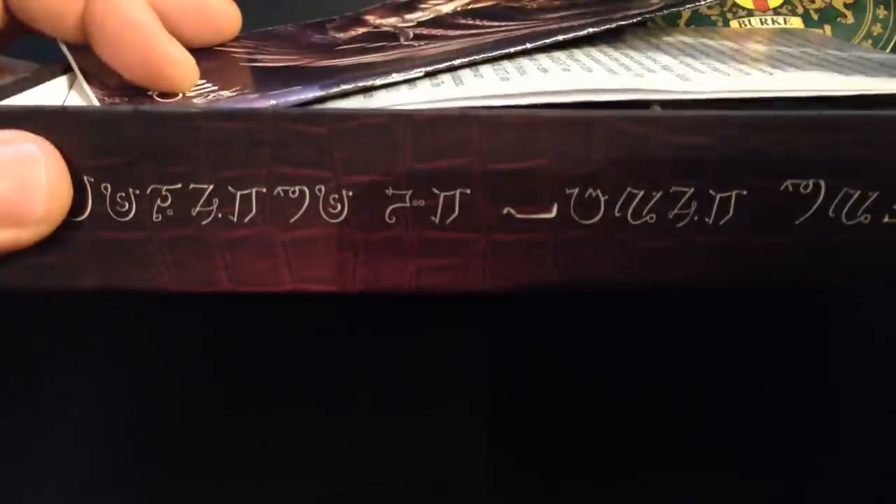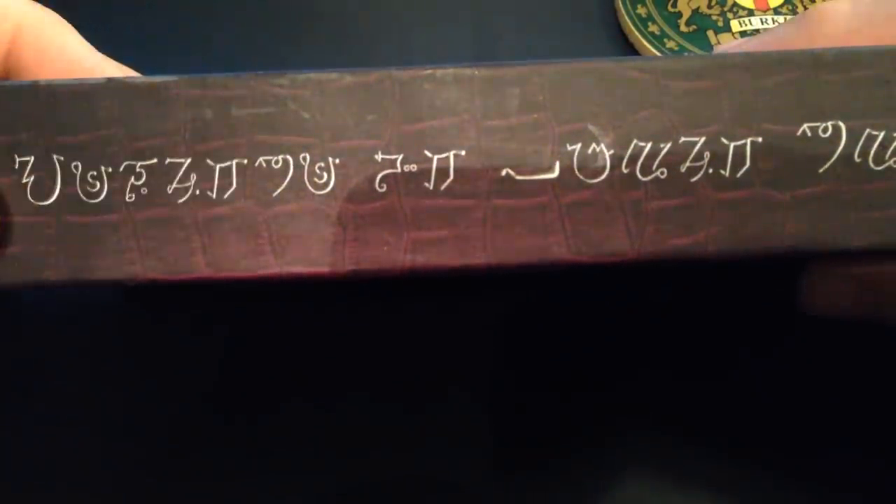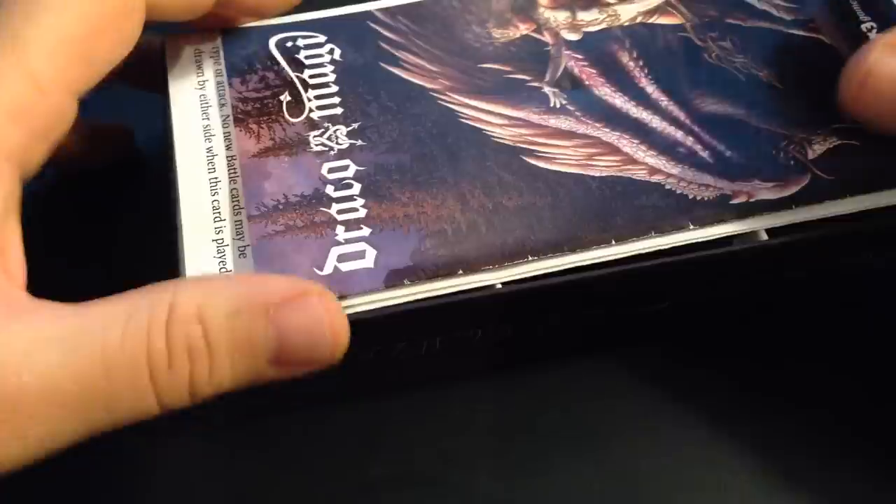And it's kind of cool on the inside here. Louie put this cool ancient runic writing that he found on the side as well. You'll see this on the cards throughout, and if you're a code breaker, you can actually decipher these codes to figure out what it says. So that's pretty neat — there's a game within the game.